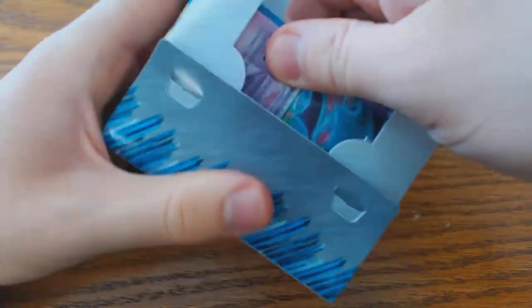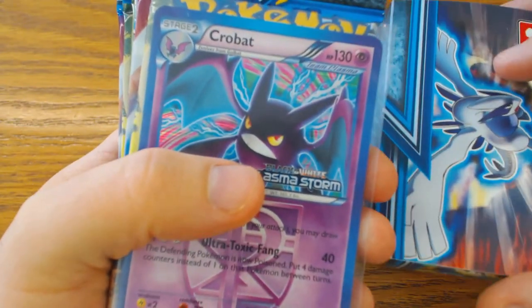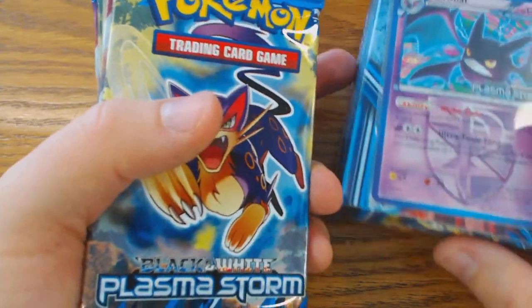Let's open this stuff up and see what's inside the deck box. We start off with a promo card — in this case, it's a Crobat. You cannot use the promo card in the tournament, but it's just cool to have.